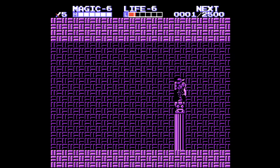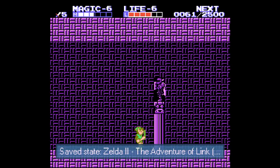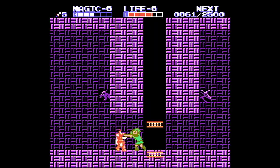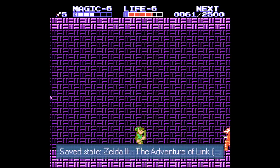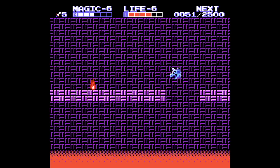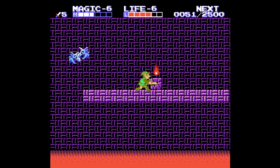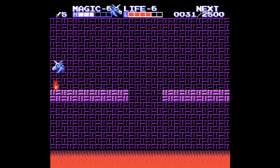That will definitely work. Alright, so we got a life. I feel a little bit better about myself now. Now here we just head down and we'll head to the right, see what's over here first. So we're going to head over here - we got flying horse heads of doom. I don't like these things because one wrong move, they will knock you off into the lava.